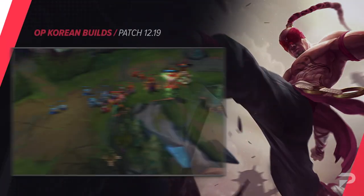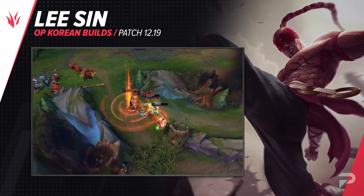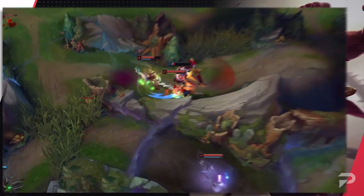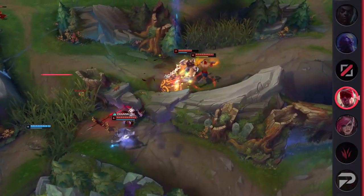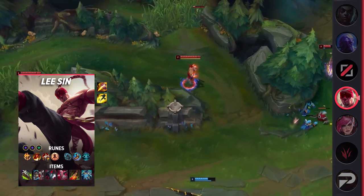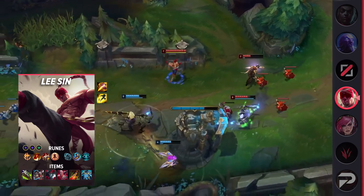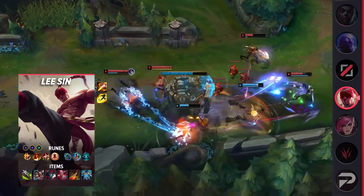Next for the jungle build is the new Lee Sin build. His runes are Conqueror, Triumph, Legend Tenacity, Last Stand, Magical Footwear, Cosmic Insight, Double Adaptive Force, and Health. You have absolutely no issue clearing the jungle, so make sure you take Health for the value it provides in the late game. His items are Goredrinker, Defensive Boots, Black Cleaver, Immortal Shieldbow, Death's Dance, and Force of Nature.